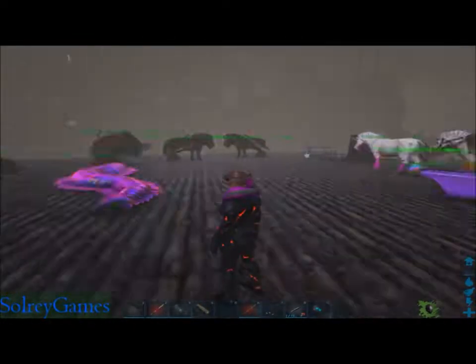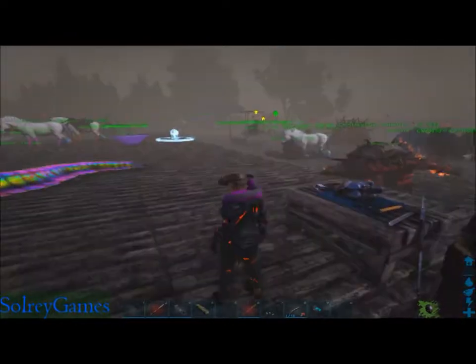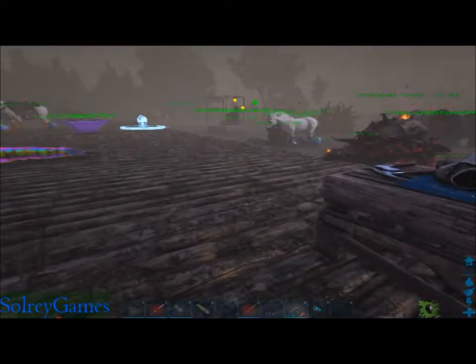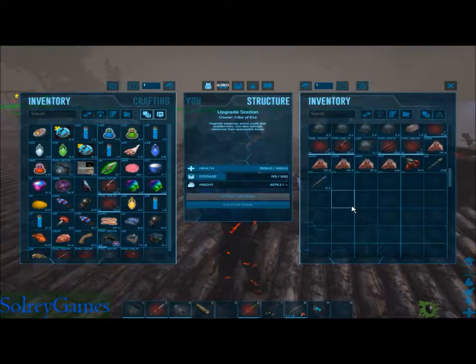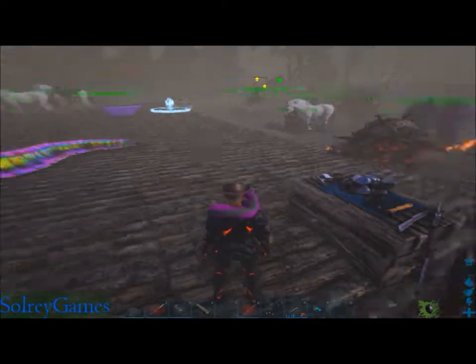Torpor is going to be important in deciding what taming method to use. Another mod I like is the Upgrade Station because trying to tame modded dinos with vanilla equipment isn't going to cut it. You make a primitive bow, use this station, put it in with your materials, and upgrade it through the tiers - journeyman, mastercraft, up to ascendant. The materials needed are the exact same ones you originally used to make that item.